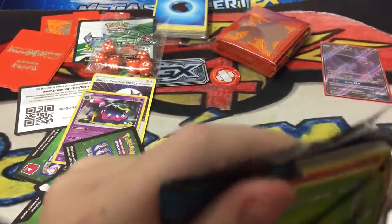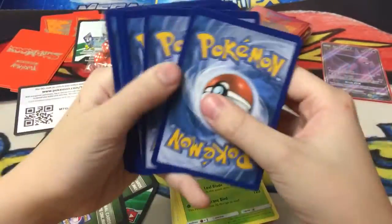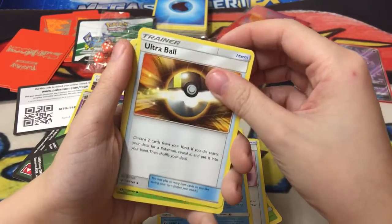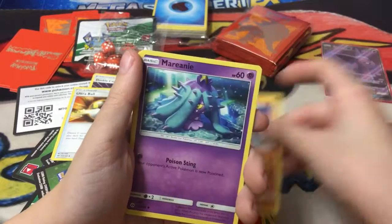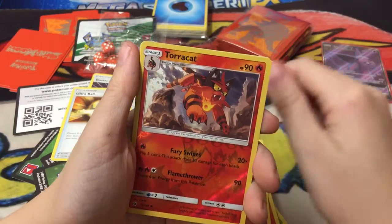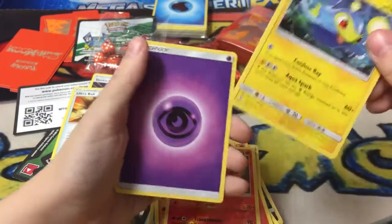Last pack - come on Ultra Ball Secret Full Art! If I pull this I'll be very happy. We have Timer Ball, Pelipper, Ultra Ball - not bad - Surskit, Growlithe, Crabrawler, Mareanie, Roggenrola, Torracat reverse holo - come on, come on, Ultra Ball... no, just a Lanturn. And a Psychic Energy.